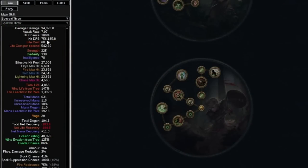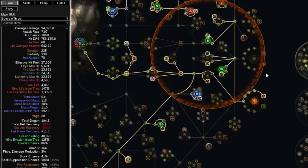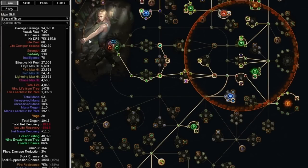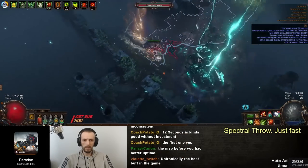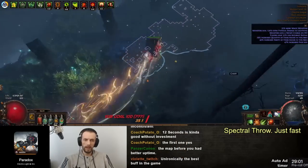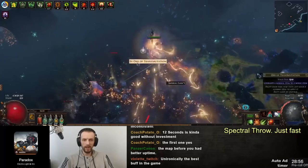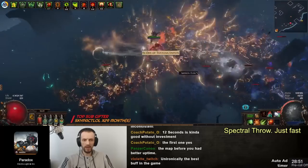The build has around 756,000 DPS per hit with Spectral Throw, and Spectral Throw on the way forward and the way back can hit multiple times, so I'd estimate this to be over 2 million DPS. The damage is okay — it was not meant to be a bossing build, just a fast map clear speed build. But in the end it wasn't very fast because I couldn't aim at and attack enemies fast enough. You'd probably find better results with some meta skill, but I did not want to go meta.